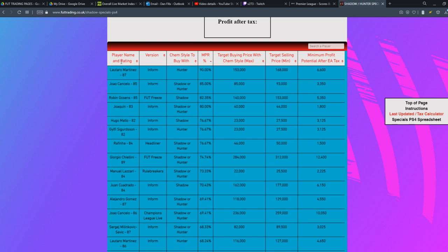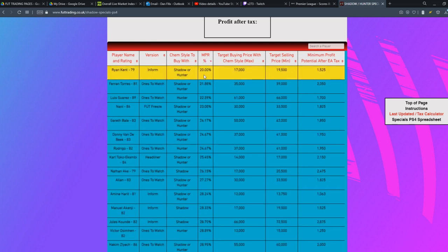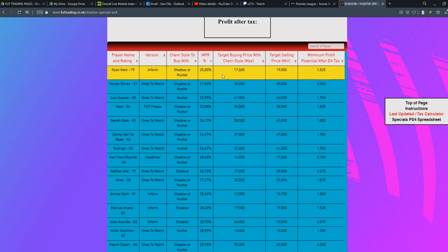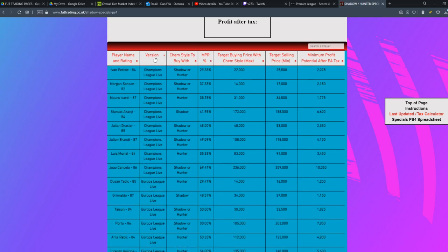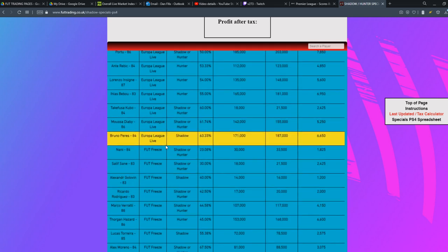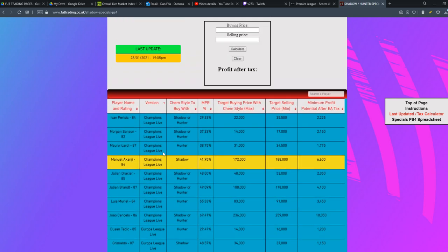You can click on the column headers to filter. Clicking the NPR header filters high to low, showing the cheapest NPR first, and pressing it again shows the highest. You can also filter by version, which groups cards like Champions League then Europa League, so you can scroll through them — very useful if you're searching one by one.